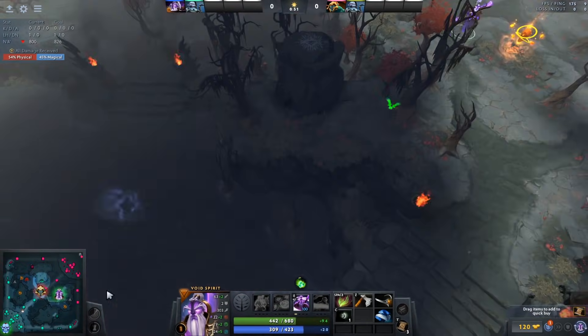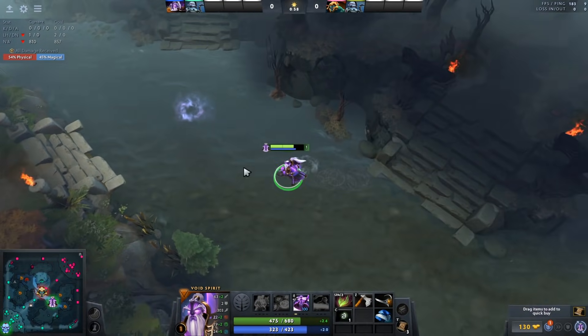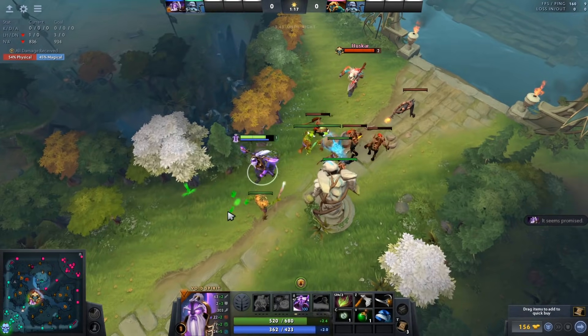After making this double wave, Analog can now walk back to the mid lane, knowing he will have a way better time getting CS under tower. Unlike Husker, Void Spirit has amazing base damage and attack animation, so last hitting under tower is actually okay.